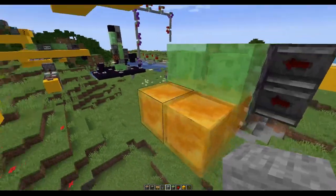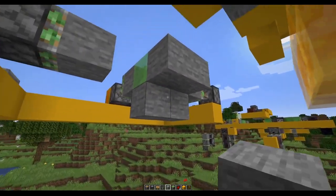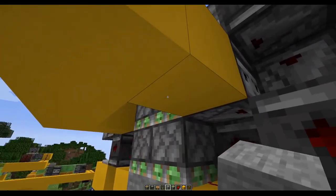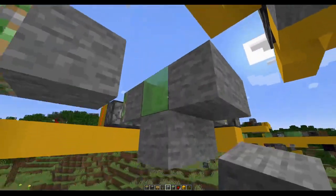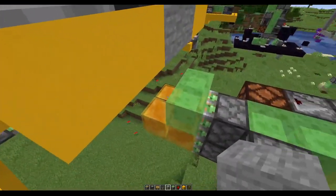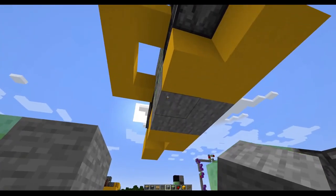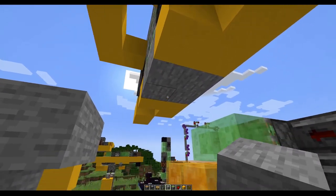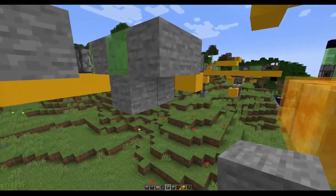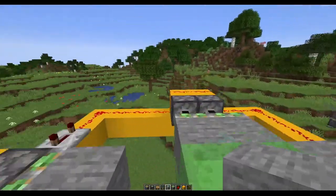I was thinking: if we have such a nice triple and double piston extender to get the blocks off, wouldn't it be way easier to have this vertical upside-down setup here on the side instead of the flying machine? Then we would end up with four by four blocks arranged in a vertical way, and that would make things way easier.